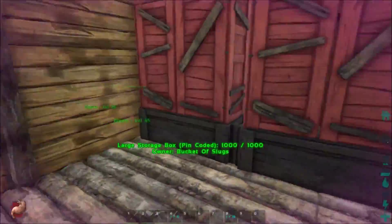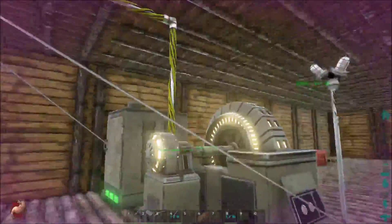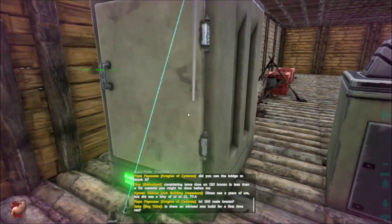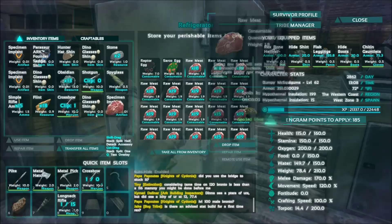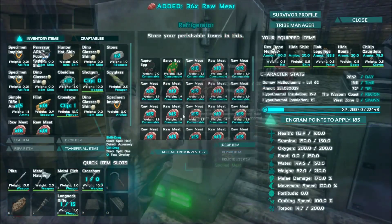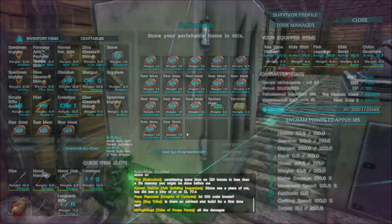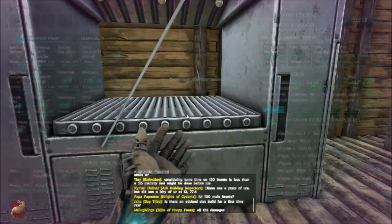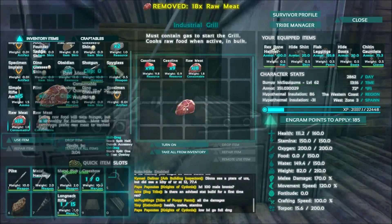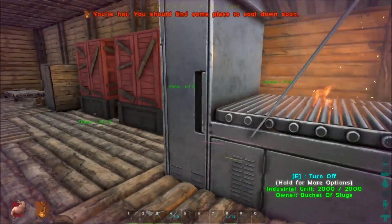What happened is I logged in at our newly expanded beach front, and there I was in my underwear. My whole base was gone. I had three dinos, and none of them had saddles. I ran around looking everywhere — there was not a single structure anywhere in sight. After restarting everything and checking my cache, everything was good once again. After he had a heart attack — he's fine.